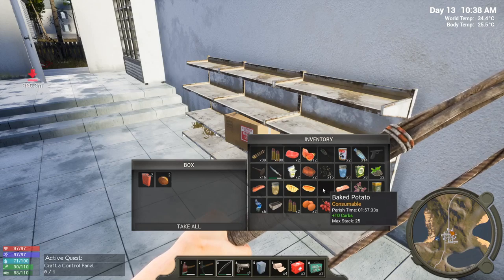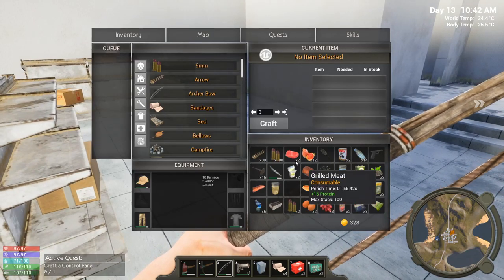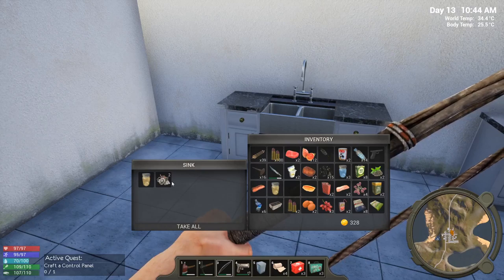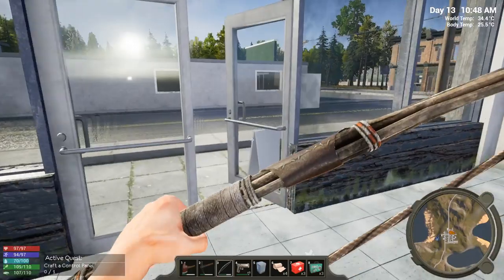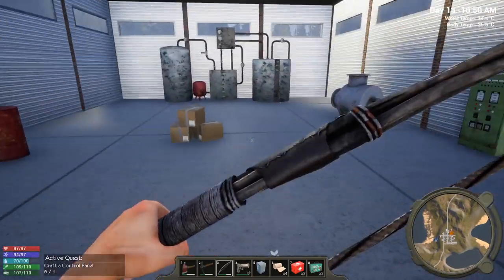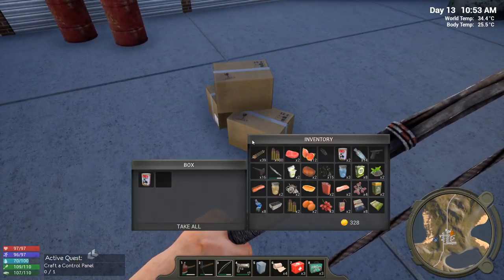I've got to eat something — where's that cooked fish? These carbs — I'm already full again. I know somebody's thinking why don't I expand my inventory, but I've got so many more other things I want to do and I'm saving my skill points for that. We're not going to waste points on expanding inventory when I can just run back to the house.